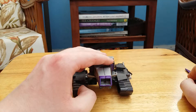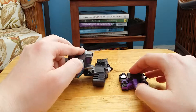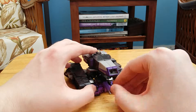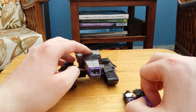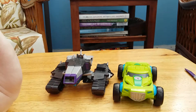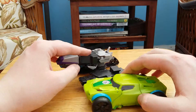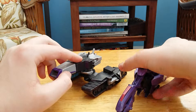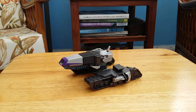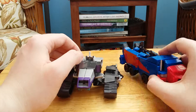Now for some size comparisons in tank mode. Here's the legends Megatronus — look at that, it's like a baby with his dad. You can even do a sort of docking thing and just slide him in there, which is cute. Here he is next to a legends figure, and here he is with the one-step spring-load version as a standard comparison. They're about the same length, though Megatronus is a tad taller because of the turret. Here he is with his wave-mate Fracture, and last but not least here he is with Optimus Prime.